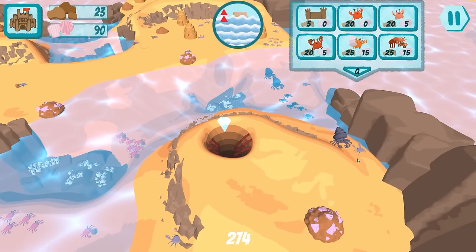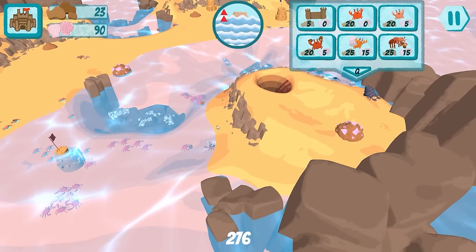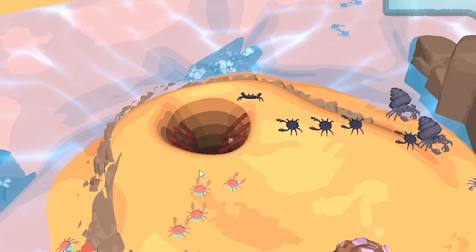Both sides are just racing to get in the crab hole. They're sending all of these over and we're sending all of our armies too. Everyone in the hole — it's just an all-out race.